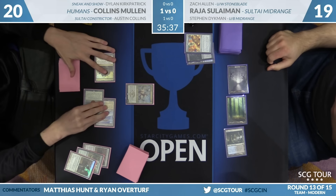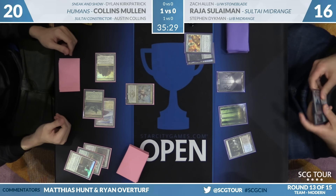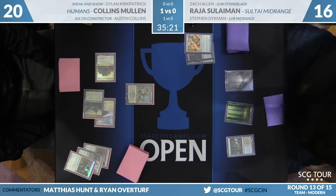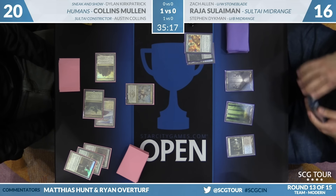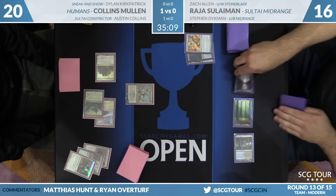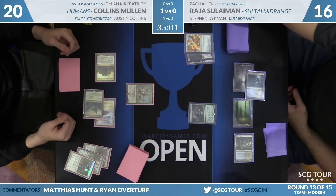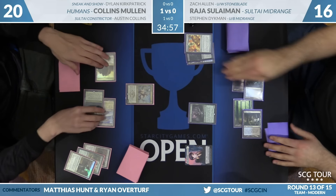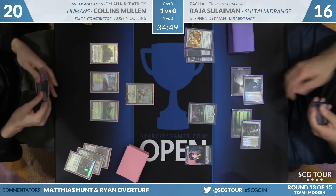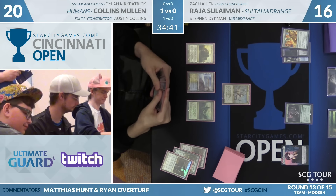Collins' response is good: third mana and Mantis Rider. He's done a great job of asking questions. Because Collins can still cast Mantis Riders, his spot is still strong. Raja doesn't have red cards, so he has to play more cards like Collective Brutality. He's got a fourth untapped land and a Snapcaster Mage, but because his removal isn't Lightning Bolt, he isn't able to remove the card he needs to. The Brutality doesn't play. The Explosives can't be flashed back. So it's Tireless Tracker plus land, making a clue — a fine card that applies pressure in the other direction.